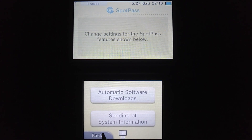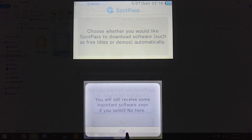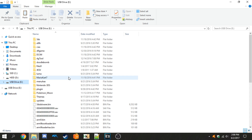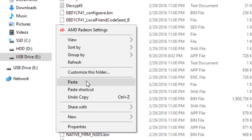You can also click No on Automatic Software Download so Nintendo doesn't send you stuff over SpotPass. Once that's done, turn off your console and put the SD card inside your PC. We're going to copy the LocalFriendCodeSeedB onto it. Most of you should have a folder called files9 on the SD card — if you don't, you can just create one. Paste the LocalFriendCodeSeedB inside of that folder.